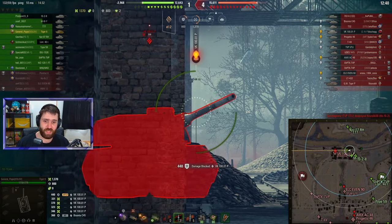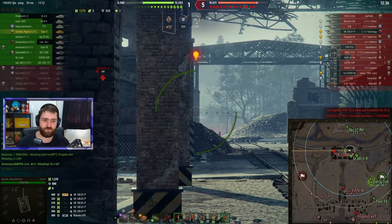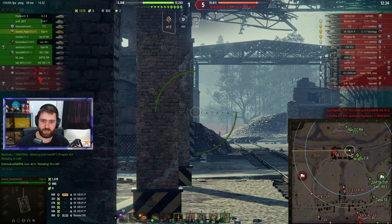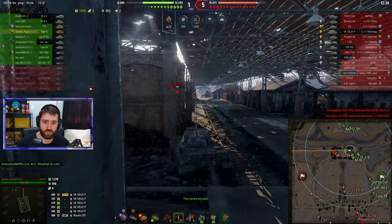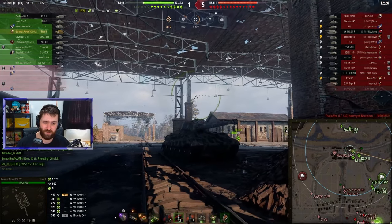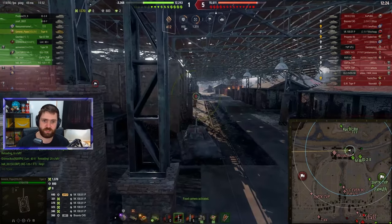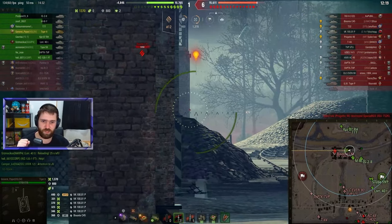Unless they try to shoot your side, which when angled is very strong indeed — it will bounce everything if you're able to sidescrape. If they try to shoot you in the hull, they will not be able to penetrate. You need to slightly overangle and not show the front. And that is the perfect way to angle the Tiger II. But that's a bit salty — trying to be cheeky, trying to be sneaky over here.